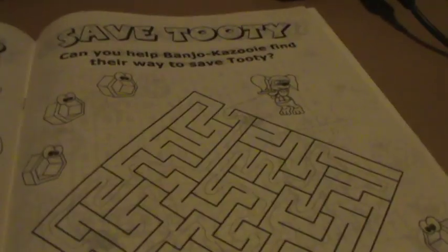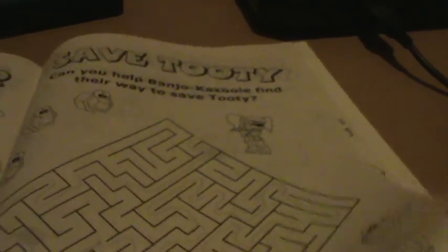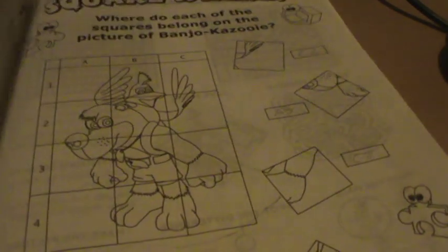So yes, then we have 'pick the pair' — which two Mumbo's are the same — a maze to help Banjo-Kazooie find Tootie, another word search, a spot the difference thing with Tootie, and I guess you can crack the codes to find out Gruntilda's secrets. Just a note — I only did the mazes in this; note that I didn't do anything else. Even as a kid, this was rather disappointing.